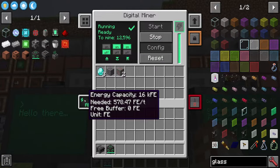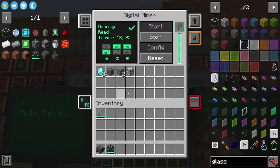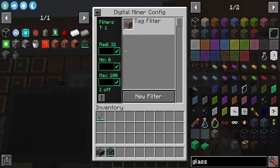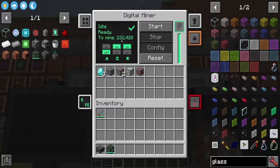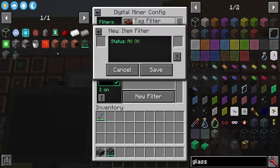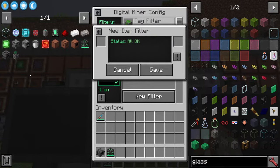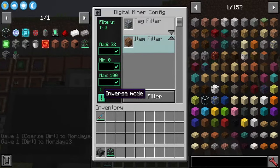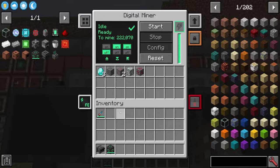Now for silk touch — if we found a diamond it would give us the diamond ore block. At any point if you want to reset or change the config you first have to stop the machine, reset, change it back, and then redo all your tags. You can also do inverse mode — say you wanted everything but the ores, you could click inverse mode and start again; as you can see there's now 232,000 blocks. All the filters work the same way, so you could use item stack to specifically include dirt, and if we wanted to mine all the ores and dirt we could just click start.